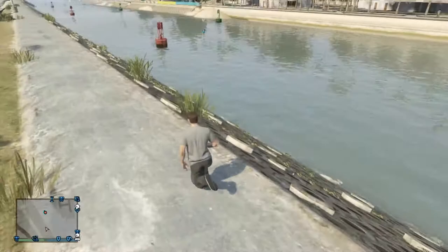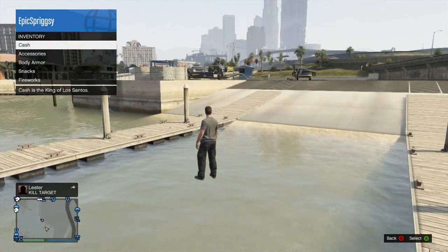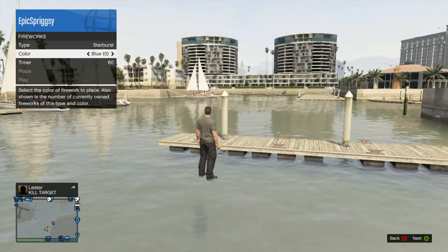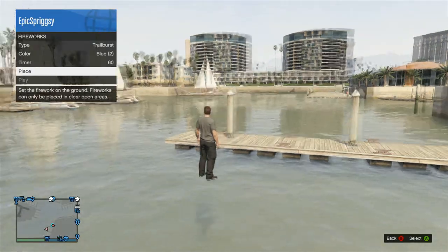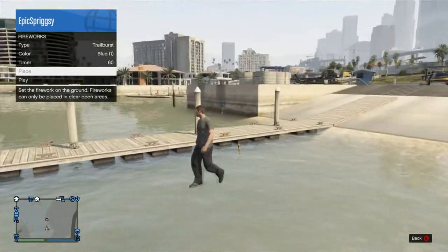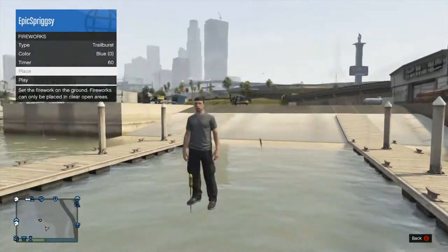Also guys, when you are running on a flat surface your legs just kind of look weird — makes you look like you have really short legs. You can also set off fireworks in mid air. I will be showing you a firework display just above the water at the end of this video so make sure you stick around for that.